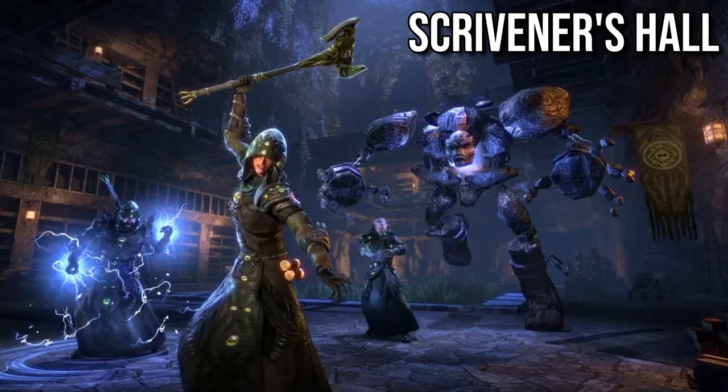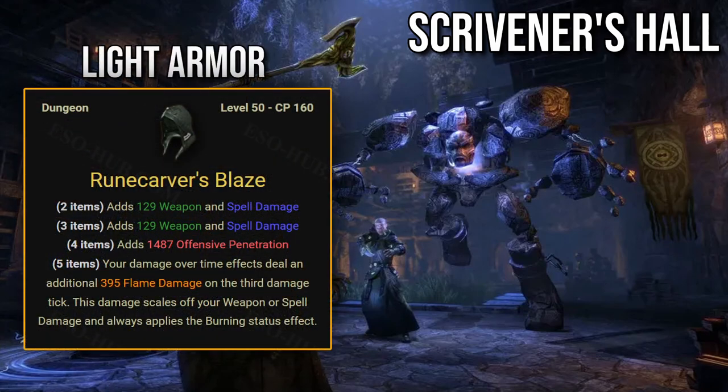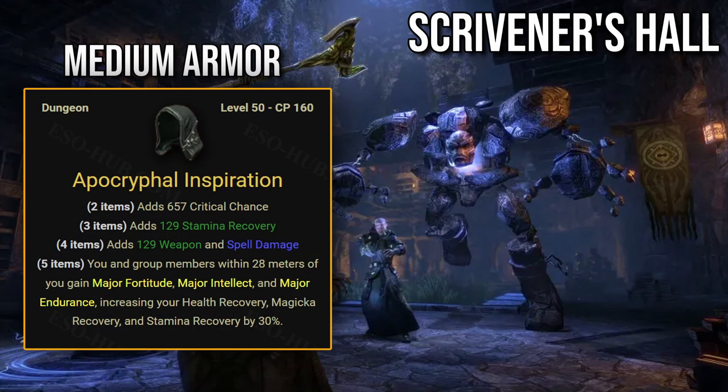Now moving on to the Scrivener's Hall dungeon. Light armor set: Rune Carver's Blaze. Your damage-over-time effects deal additional flame damage on the third damage tick. This damage scales off your weapon or spell damage and always applies the burning status effect. This is a purely damage-oriented set, so I have nothing to say about it from a tank or support's point of view.